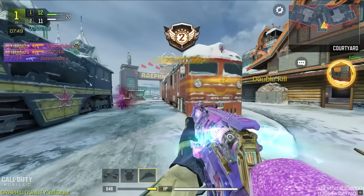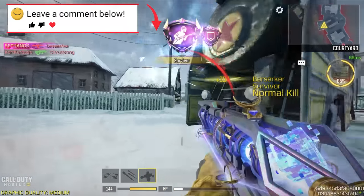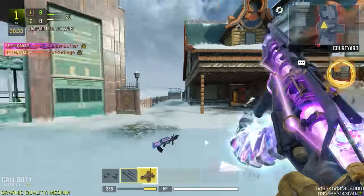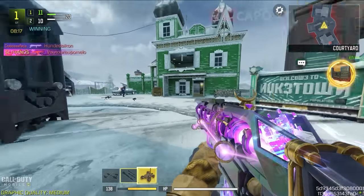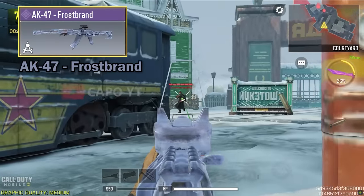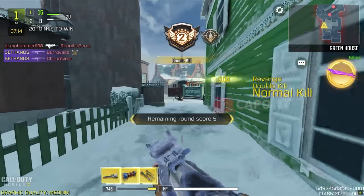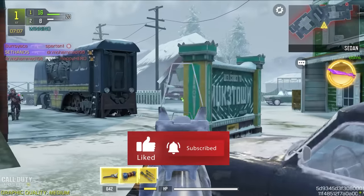Now we move on to probably the most used assault rifle in Call of Duty Mobile — the AK47. For the AK47 we also have two skins. The first is the mythic AK47 Radiance, which has a clean iron sight with an inbuilt red dot, and since it has tactical sprint — not available for legendaries or epics — that's going to help you a lot especially in multiplayer. Personally I like the AK47 Frostbrand for battle royale. To be honest, Frostbrand's red dot is more clear than the Radiance red dot. Let me know in the comments what you guys think.